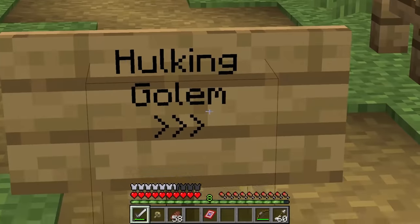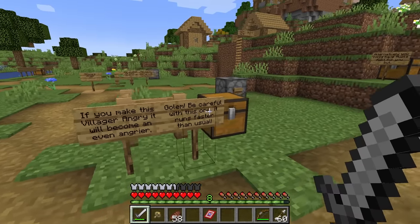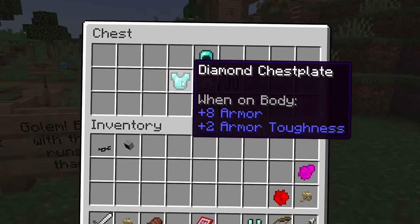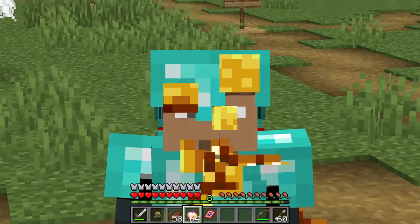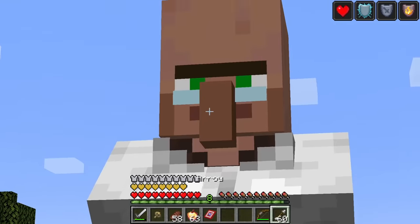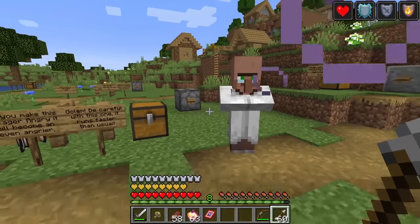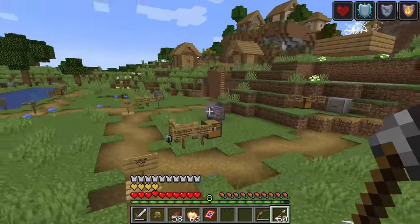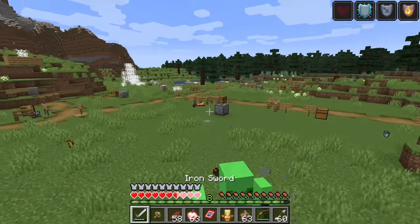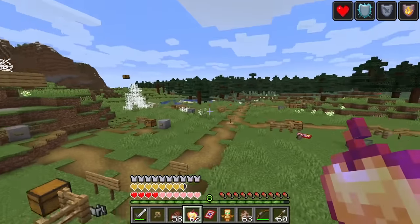The hulking golem is our next superhero mob. If you make this villager angry it will become an even angrier golem - be careful, it runs faster. I'm gonna need some armor for this one. The villager is literally growing in front of me - he is extraordinarily upset and juggling me practically!